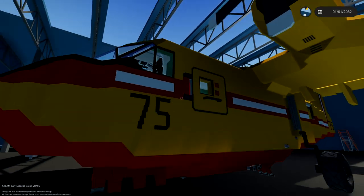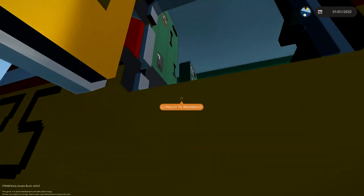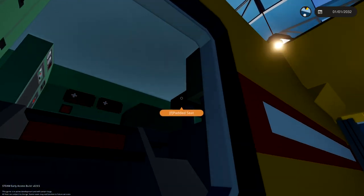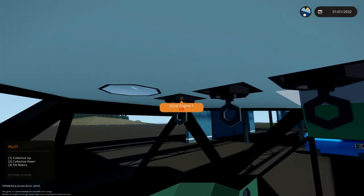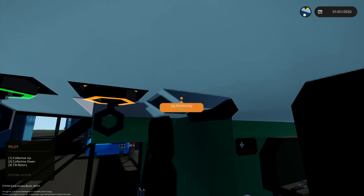We gotta go ahead and jump in this thing as quickly as we possibly can. Seal hatches — not the right button. How do we get in? Right, we sit in a seat. There we go — you sit in the seat, then you close the door, you seal the hatch, and everything is all good. We're sitting in the pilot's seat again. We'll turn on the engine, turn on another engine, and a fuel pump.